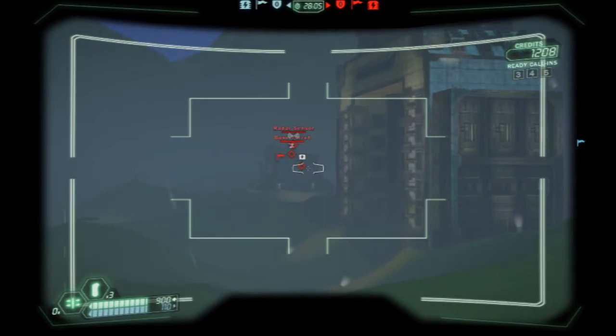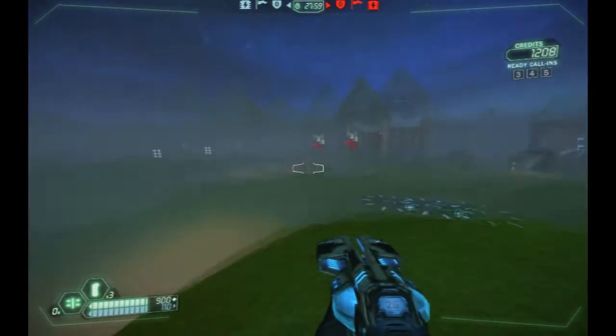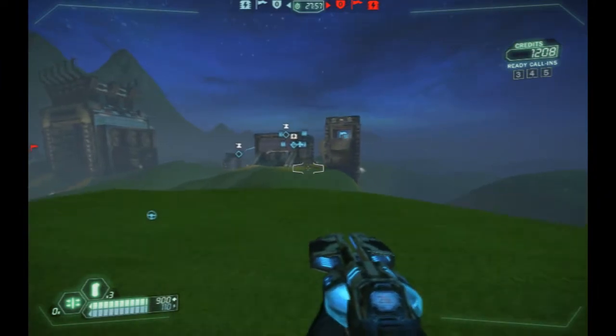Also note the view distance — you're actually able to see all the way to the other base. In the original Tribes, the draw distance was really low, and Fog of War was always getting in the way.